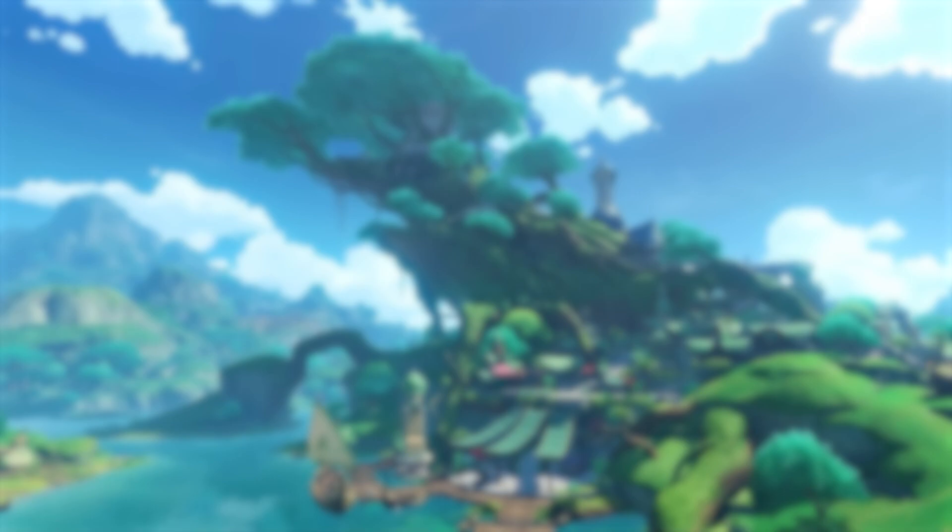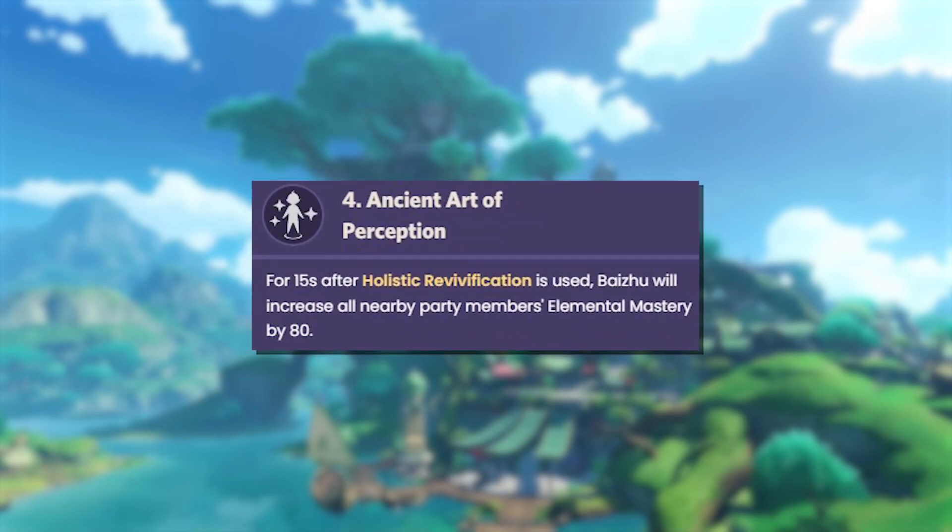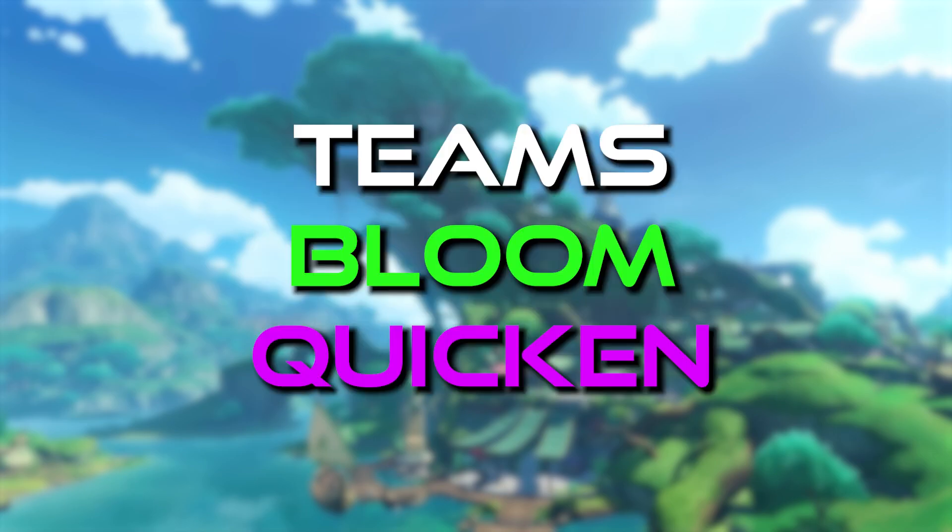In case you are interested in his constellations, they aren't that great except maybe his C4, where he increases Elemental Mastery for your team. For teams, he is best used as a dendro supportive reactor where he is either the on-field or off-field driver for Bloom-related teams, or as a Quicken support where he can apply constant dendro to enemies to keep Quicken active.